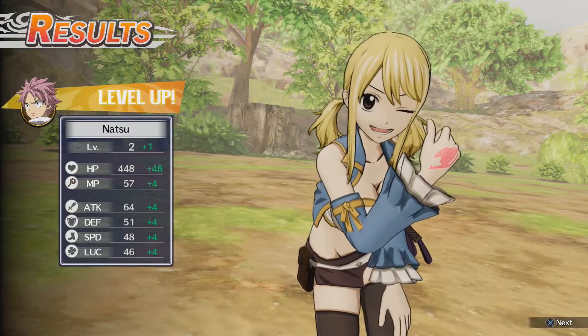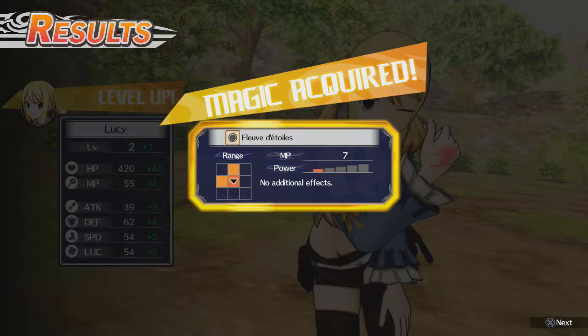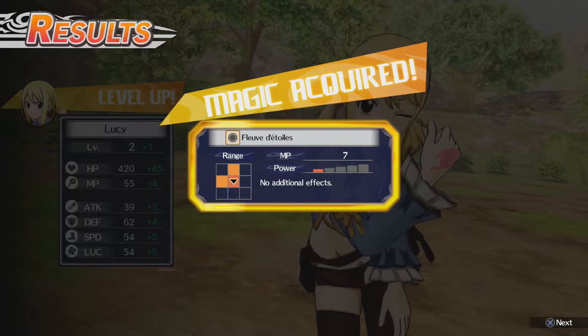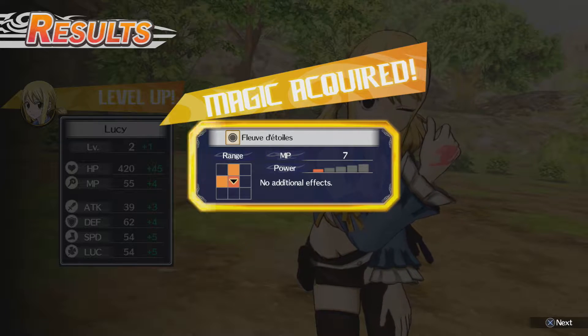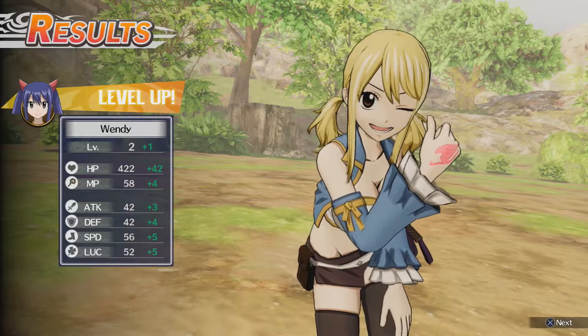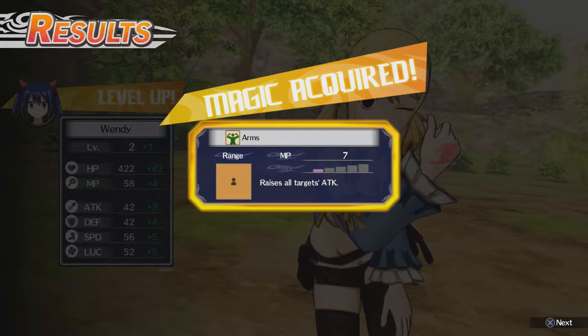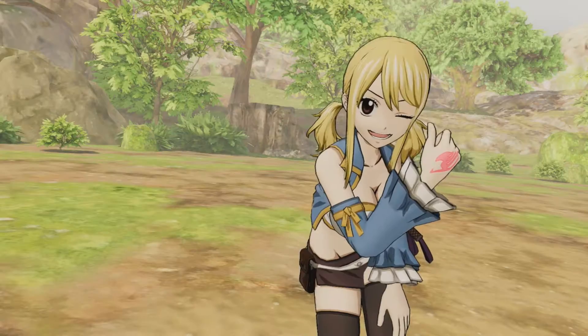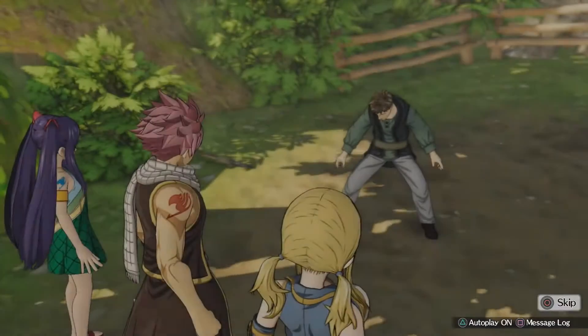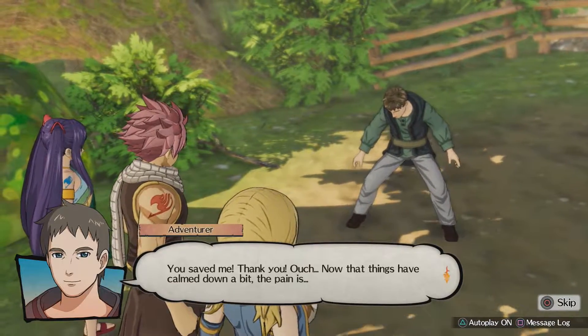We all leveled up too. Hell yeah, look at those levels! We got Favey del Torres, Lava del Torres, Wendy Arms. We have a lot of Wendy's Arms, which is gonna be useful, I feel.